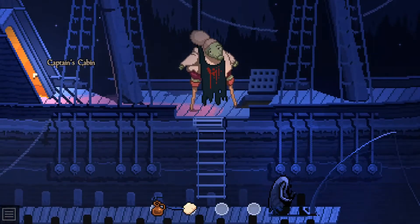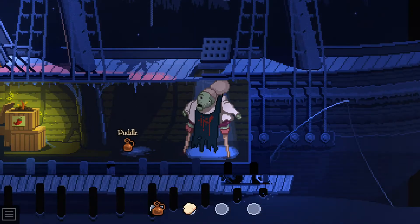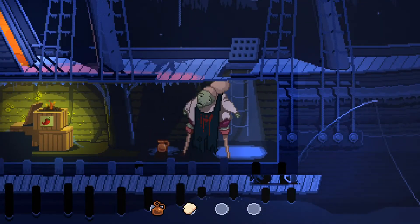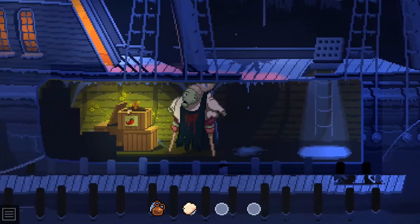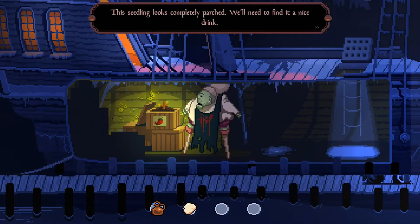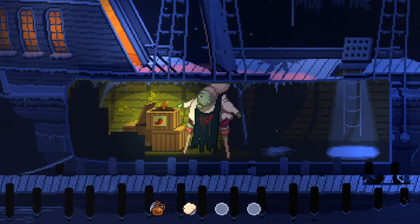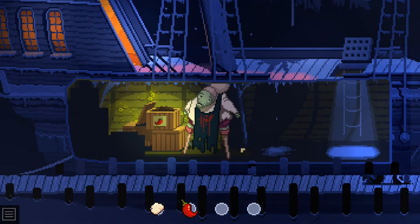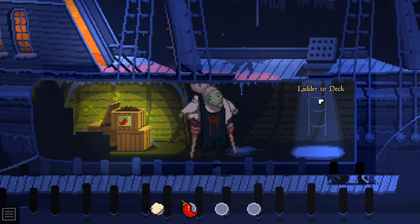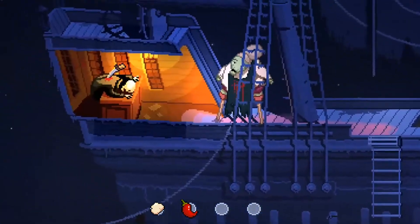Got the captain's cabin and a trap door. Let's try the trap door. Oh god - okay, we're inside. Here's a puddle - can we gather some water? There we go, that'll fill up. Oh, is that chilies on the left side? We got a jug of water and a seedling. "This seedling looks completely parched - we'll need to feed it a nice drink." We just got some water, do that. And that is our chili pepper. Let's go back up and check out the captain's cabin.